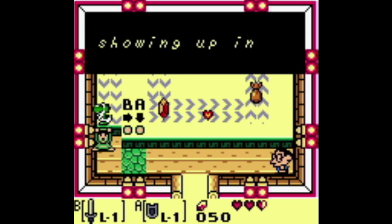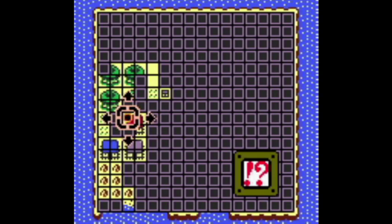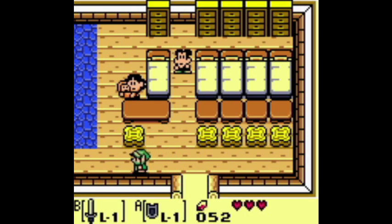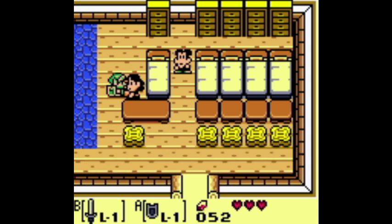The second item, the ribbon, is also in Mabe Village. Head to the double house in the north area of Mabe Village, head through the door and talk to the mother with the baby. She will trade the Yoshi doll for a ribbon.